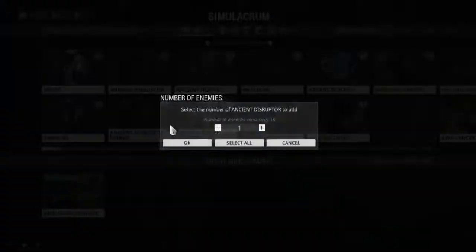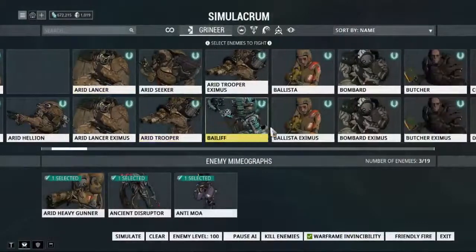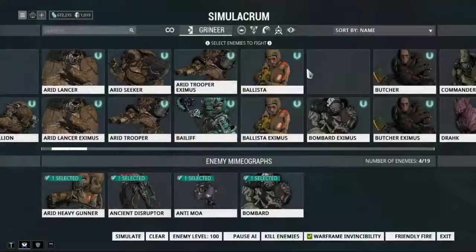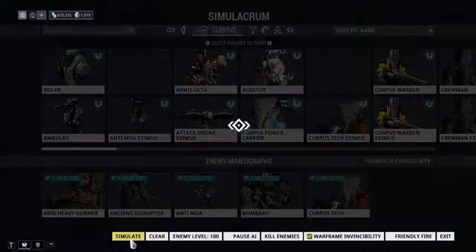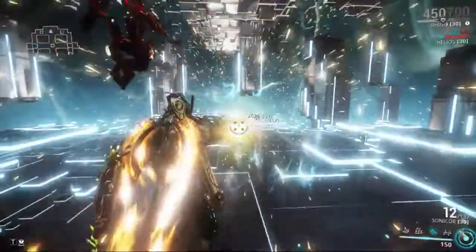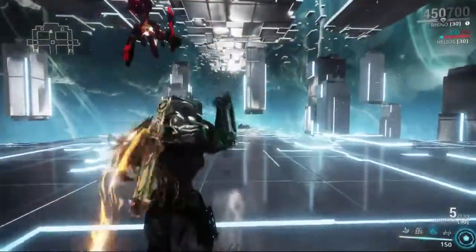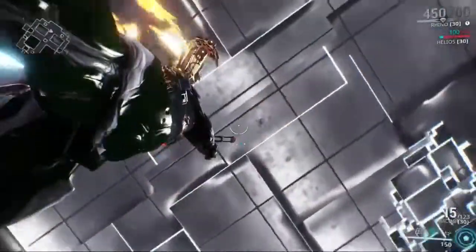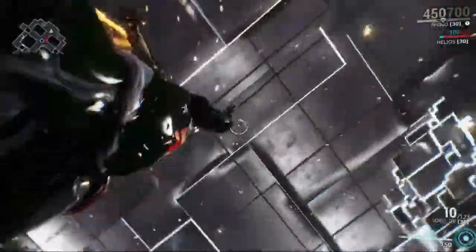I'm gonna just spawn a bunch of enemies, just to see if it works on all of them. Oh yeah, and the Corpus Tech too. There it goes — they spawn. Look at them all fly away. Yeah, some of them are actually surviving the fall. They're surviving the fall and getting sent straight up.